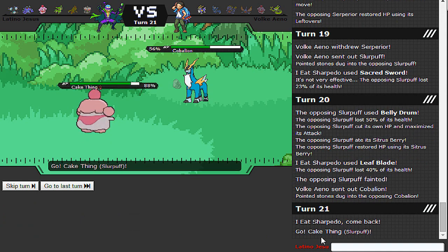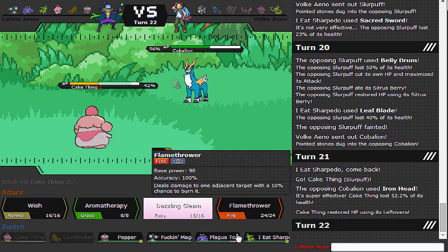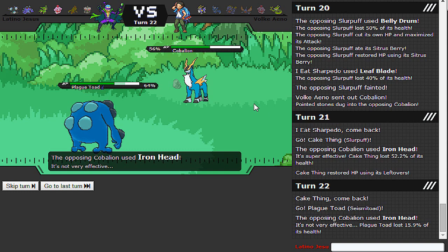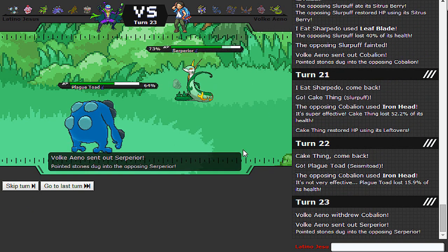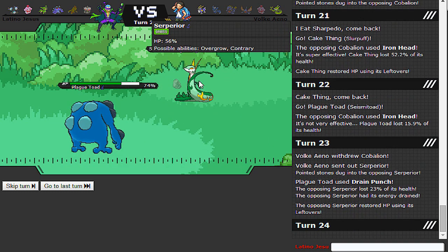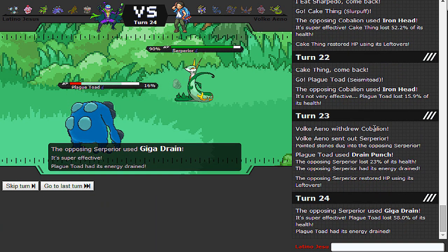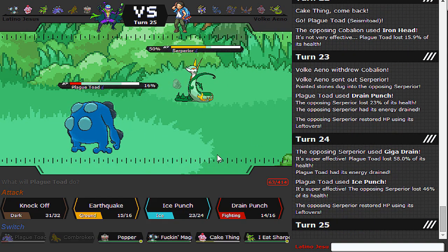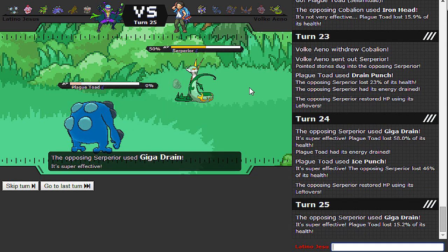Cobalion - oh god, I'm a moron. Why would you go to Slurpuff on a Steel-type? Pretend that never happened. Seismitoad is what I'm meant to press. And then we just Drain Punch. If he wants to go to this, I may get a Poison with Poison Touch. I bet you don't even have Giga Drain. Oh, you do. But I take it because Seismitoad's a beast. Come on, give me some Poison hax.